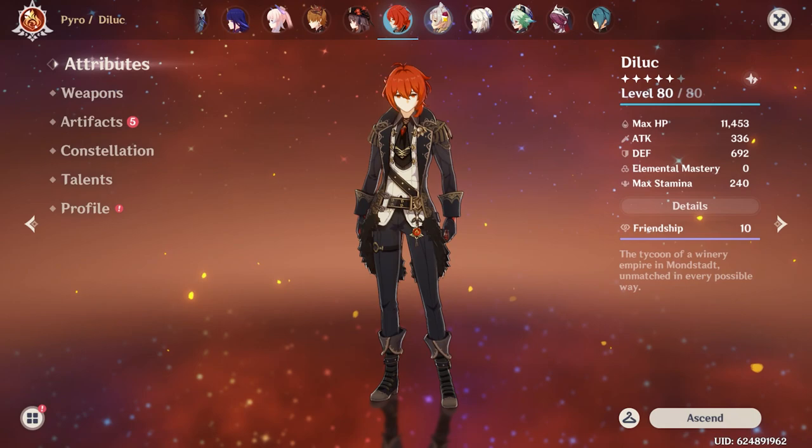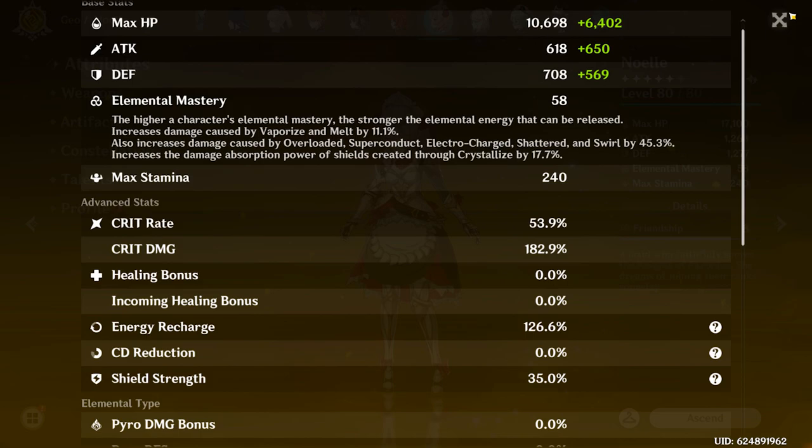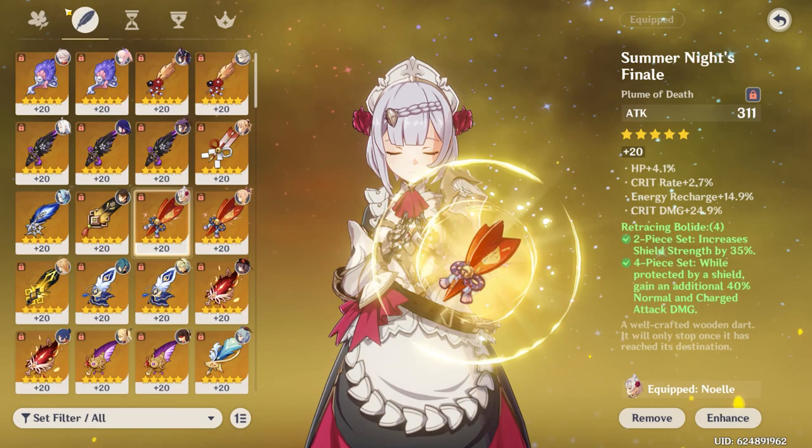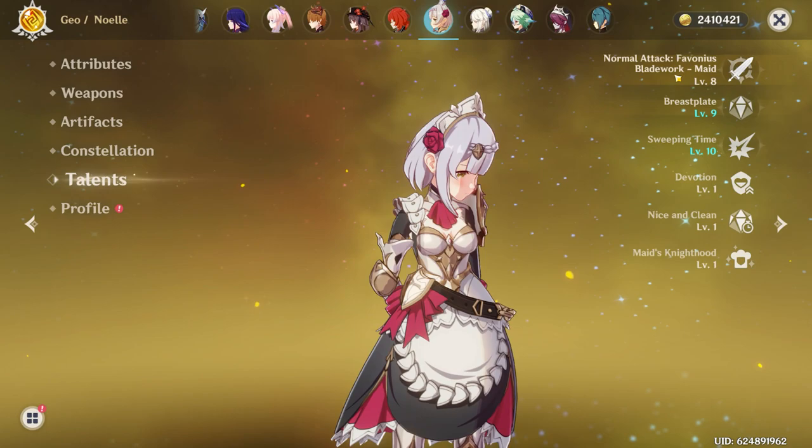Next up is Noelle, who I just recently started building. She is level 80 with a crit split of 53-182 — I'd like a bit more Crit Rate, but it is what it is. Her weapon is Serpent Spine at R2. Right now I'm running four-piece Retracing Bolide on her. Pretty good pieces. Constellation 6, talents are 8-9-10.